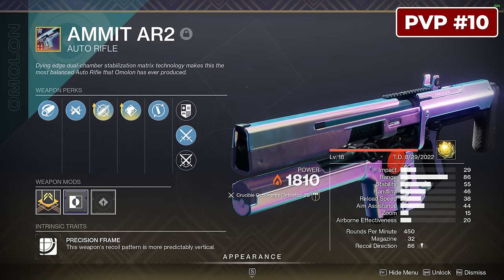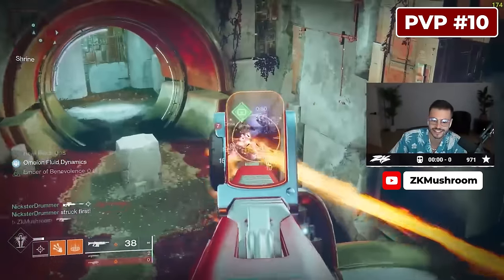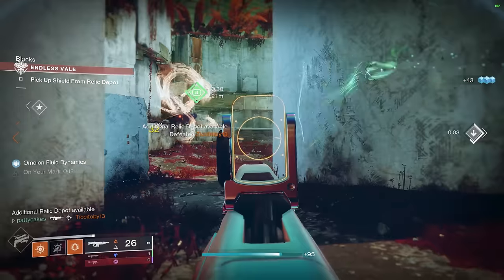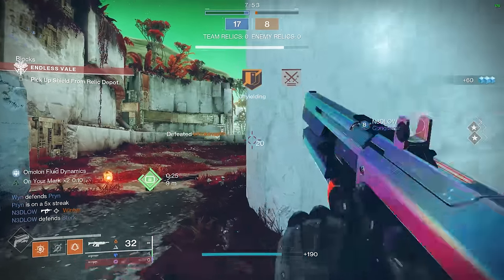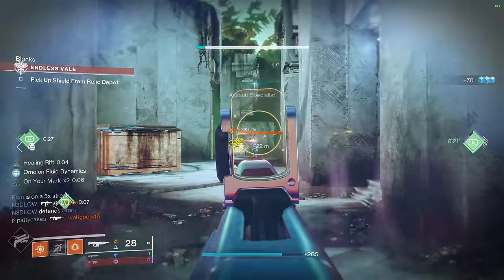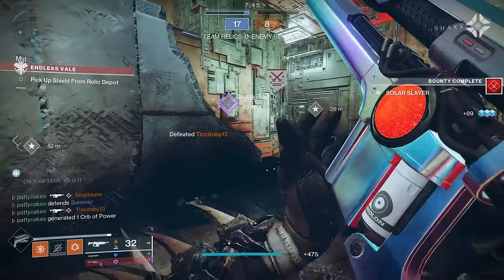Starting off our list in PvP, we have the Ahmet AR2. Months ago this one was being crafted as basically a full auto shotgun, but even after the glitch was fixed, this auto rifle has hung around as a solid pick in the meta. Since it's craftable, you can create any roll that you want after you get the patterns, and it's full of great choices. With options like Tap the Trigger and Dynamic Sway Reduction, a ton of range, and a great stats package, it's no surprise to see it used pretty often.